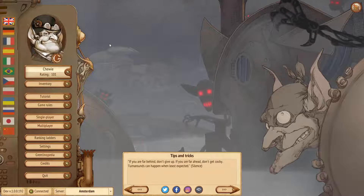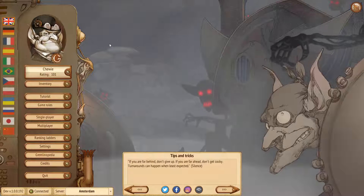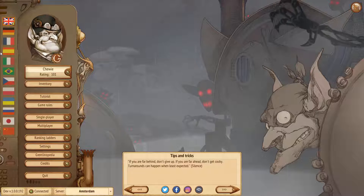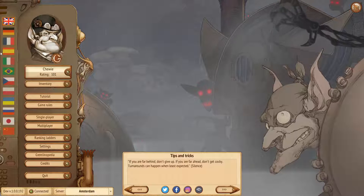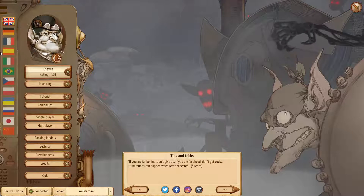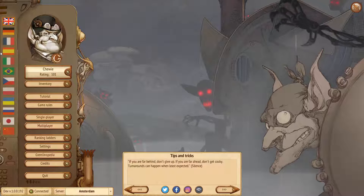Hi and welcome to the fifth edition of the video diaries that we do every week to showcase the development process. As you can see from the main menu's background, this is a Halloween themed update coming at the end of next week. We have a special background and a very special soundtrack called The Abandoned Clockwork Town, created by Anna over the last three weeks. Let's quickly go over the changes we will introduce with the autumn season, which will last for about seven weeks.